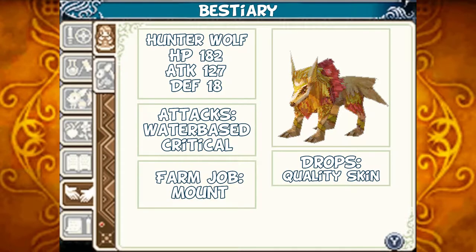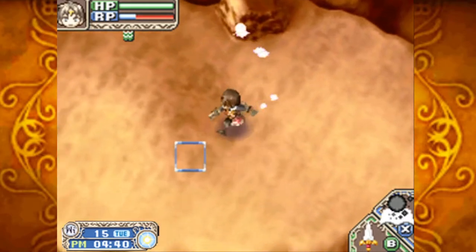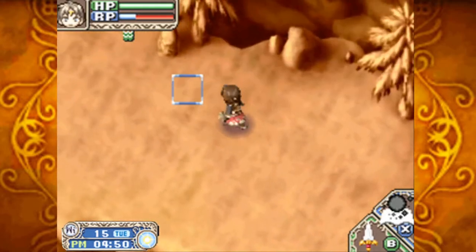The Hunter Wolf: HP 182, Attack 127, Defense 18. Its attacks are water-based and it can critically hit you. Should you tame it, it'll act as a mount for you. Should you defeat it, it'll drop quality skin. I think those are supposed to be gold wolves — kind of look green, to be honest, but yeah. Who am I to judge?